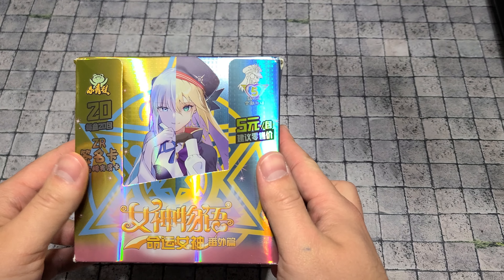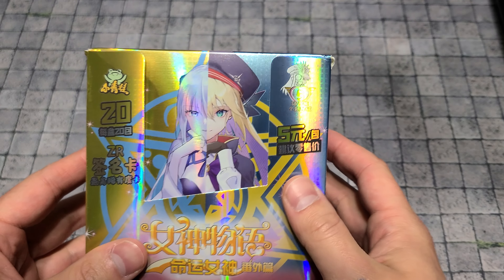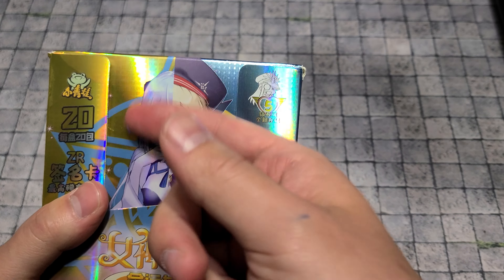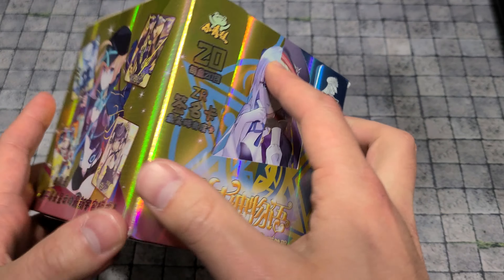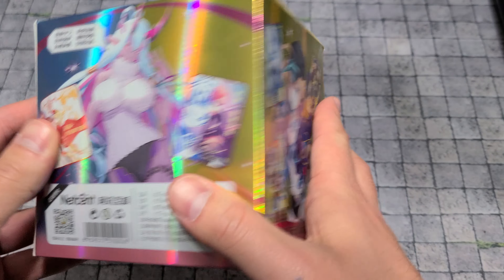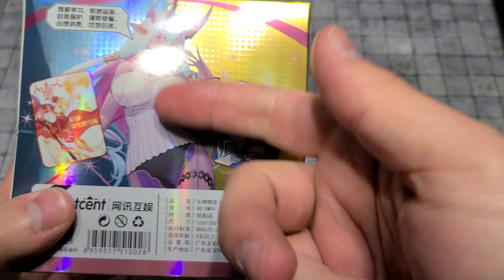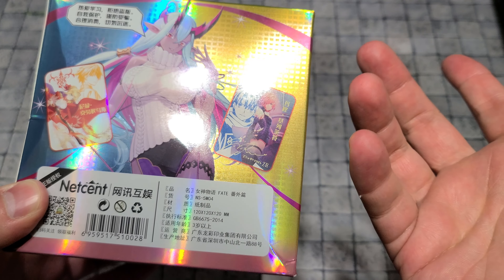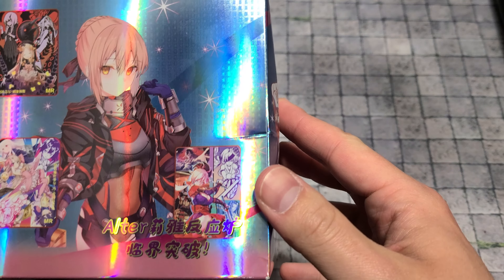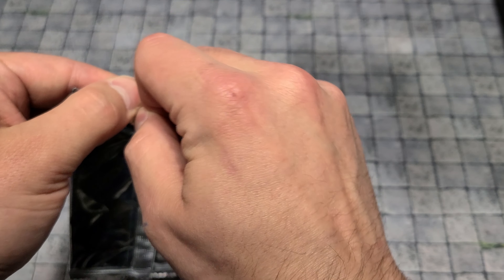Speaking of that, we have a Fate Grand Order box right here. The first video I didn't really know a lot of the cards but I play this game all the time, probably more than I should. We have Morgan on the front, Castoria — I've pulled the MR of her before — we have Vrittra, Morgan, Yang Guifei, and the National Treasure. There's also Nero Claudius, Ibaraki Doji Saber, Musashi, and Abigail Williams, which is pretty nice, plus Prisma Ilya.